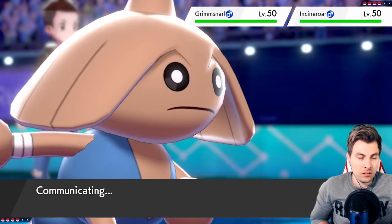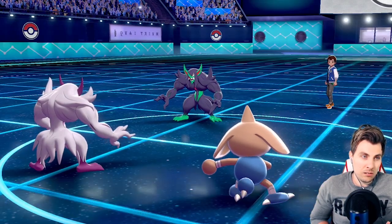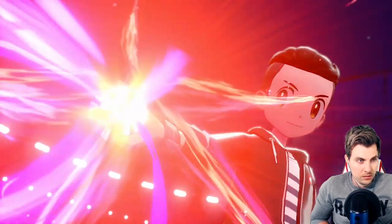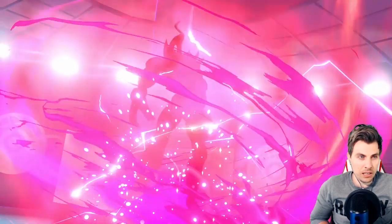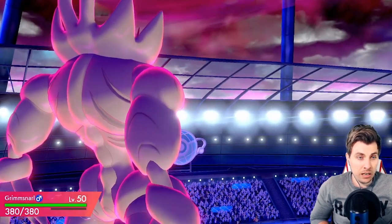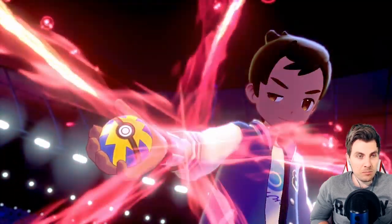Switch Incineroar out to Mudsdale — that would make a lot of sense. We're going to see Ferrothorn hit the field, which is fine. There's a Weakness Policy, G-Max Snooze will still pick up the KO onto the Ferrothorn. The one worrying thing is that Ferrothorn G-Maxed and used Stockpile for those nasty bulk boosts. Wait — is this another G-Max Grimmsnarl? No way!